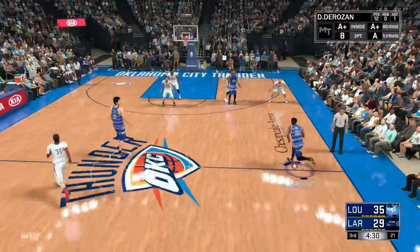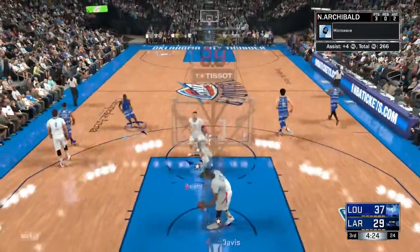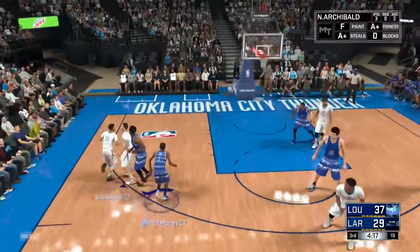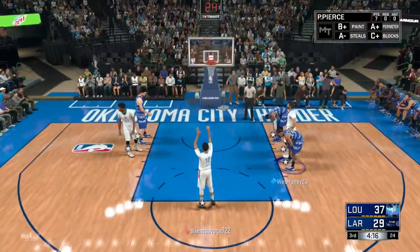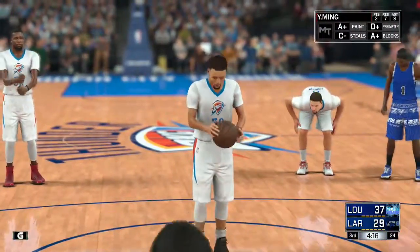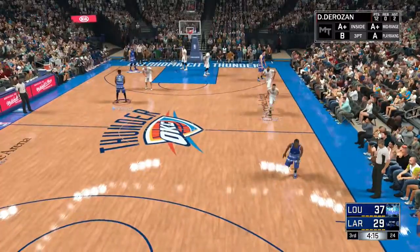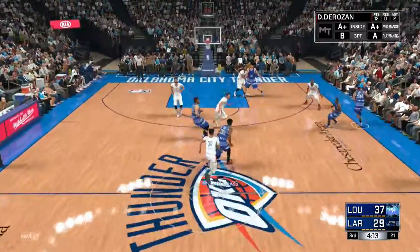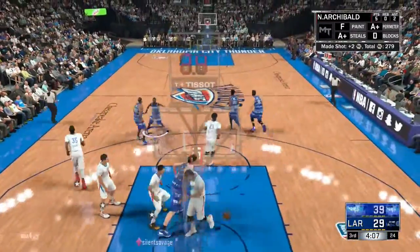Hopefully I can have a better second half. Got DeBo bringing the ball up — oh, I got Paul Pierce cutting and we're splashing it! This Paul Pierce card is just amazing — I don't care if everyone has him, he can't be guarded. He gets that baseline cheese foul, and of course it's Curry so he's probably gonna — actually he misses both. That's what you get for that baseline cheese. I love that. I'm so glad Curry's not too OP from the free throw line like in 2K16 — back then Curry did not miss from the free throw line, he was just too overpowered.